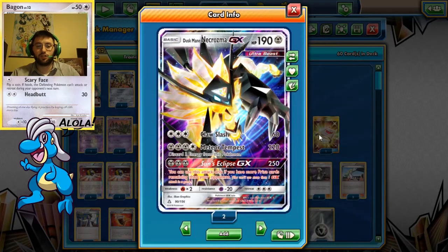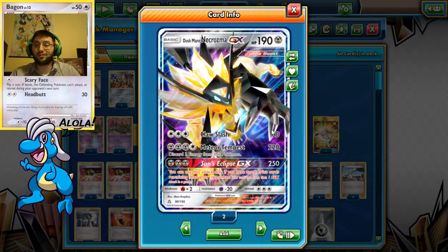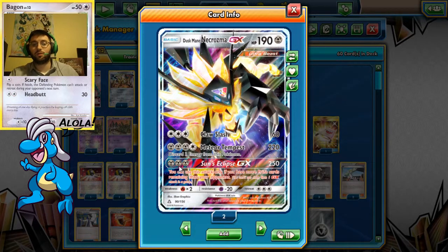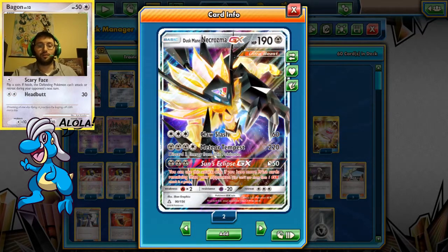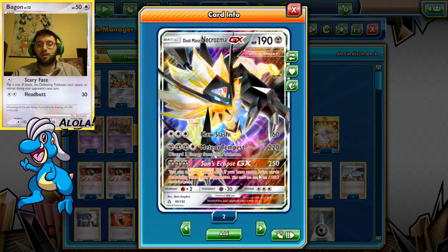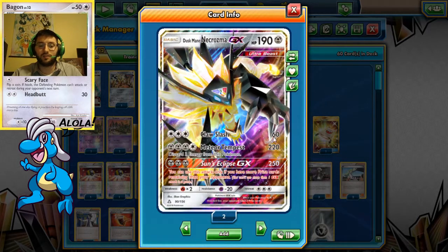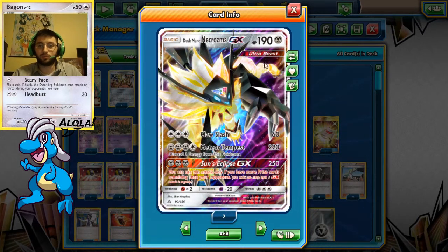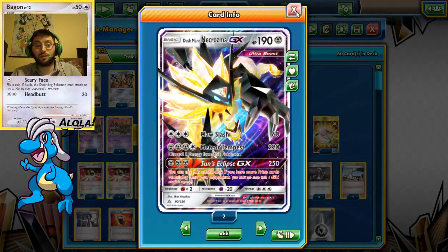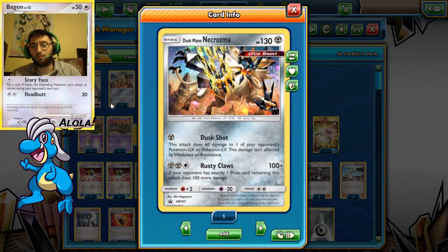For those Greninjas, we end up getting 230 with a Fighting Fury Belt. If we want to go even harder against those Metagrosses and Solgaleo GXs, we hit Meteor Tempest with a Beast Energy, or perhaps use Sun Eclipse GX to knock it out. That's the general idea around playing Duskmane Necrozma — it has the numbers. We're playing two copies of Duskmane; that's all we had room for. We could play three, but we'd have to take out Baby Duskmane, and Baby Duskmane is just one of my favorites.